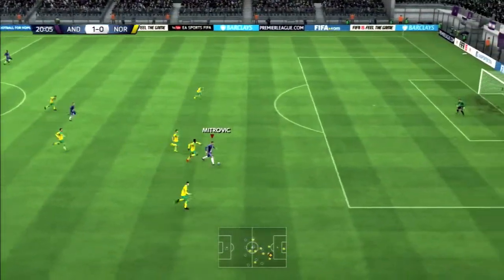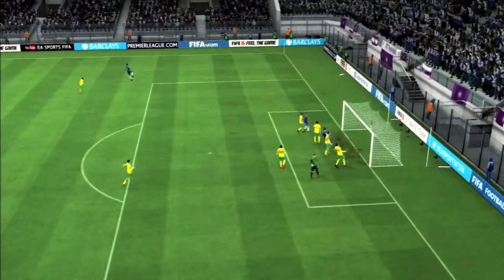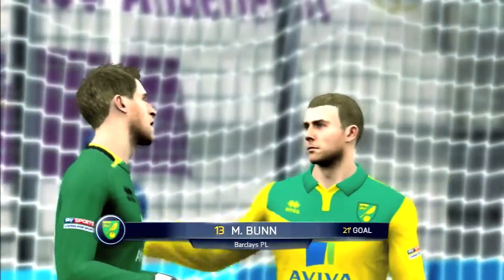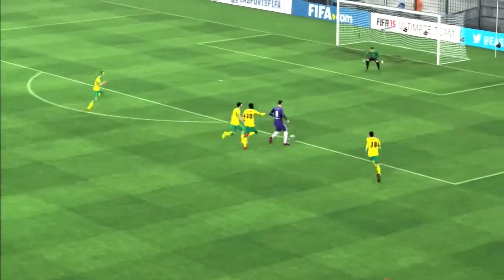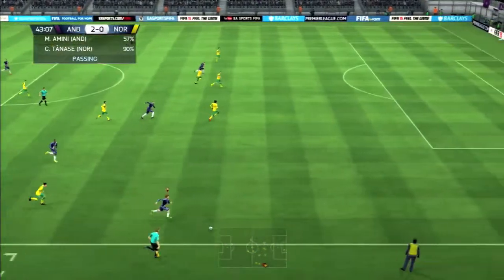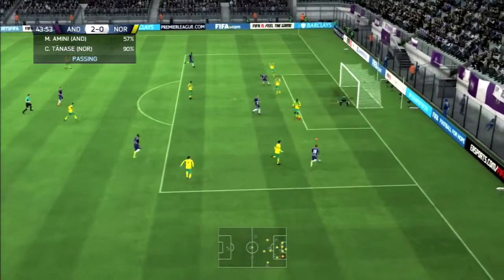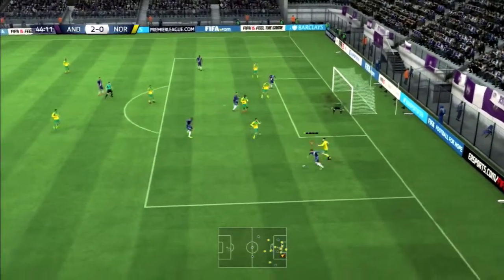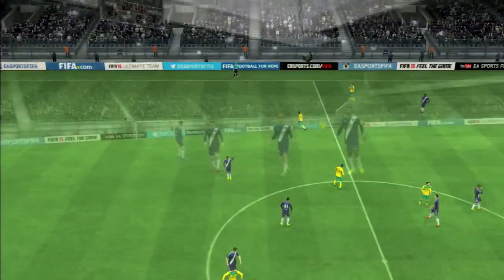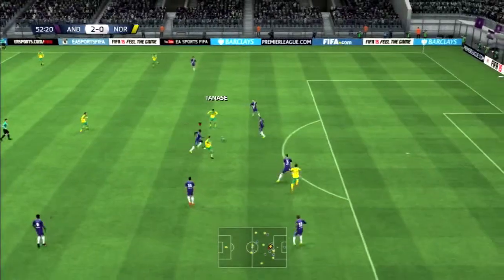Here comes Anderlecht looking to make it 2-0 — it's Vieto through to Mitrovich, Mitrovich all the way, shot saved but it falls in. It's actually given as an own goal, very unlucky for the Norwich goalkeeper. Mustafa Amini on the attack running down the wing, plays a pass to Mitrovich who was looking for his second goal but unfortunately it was saved. That would be the end of the first half.